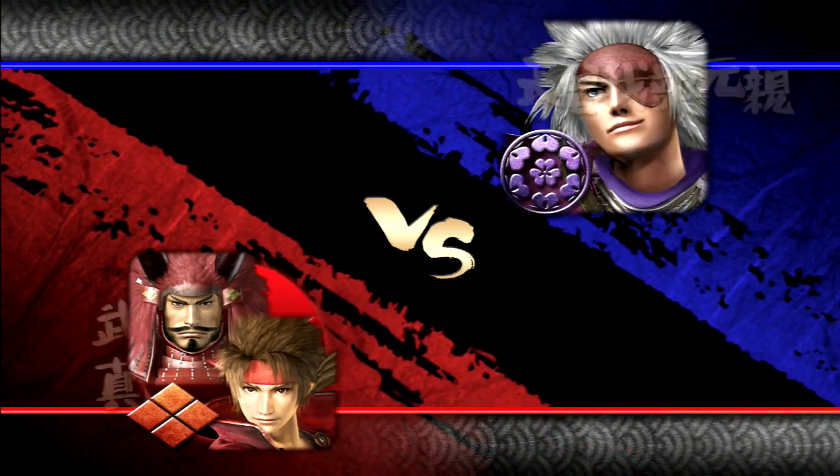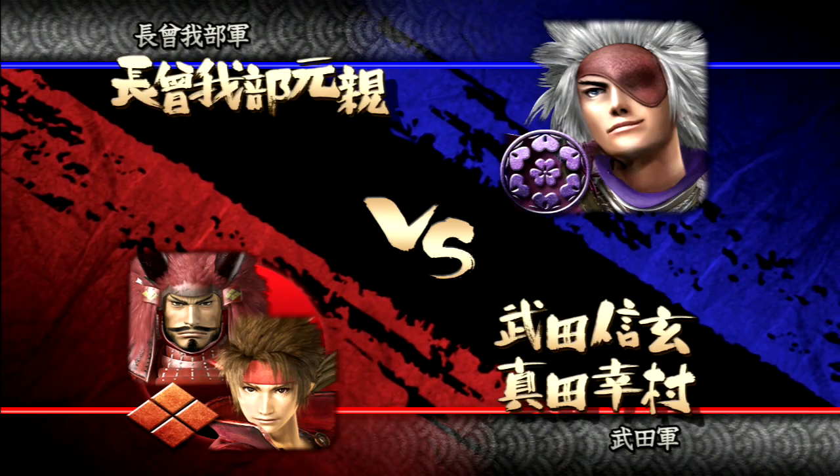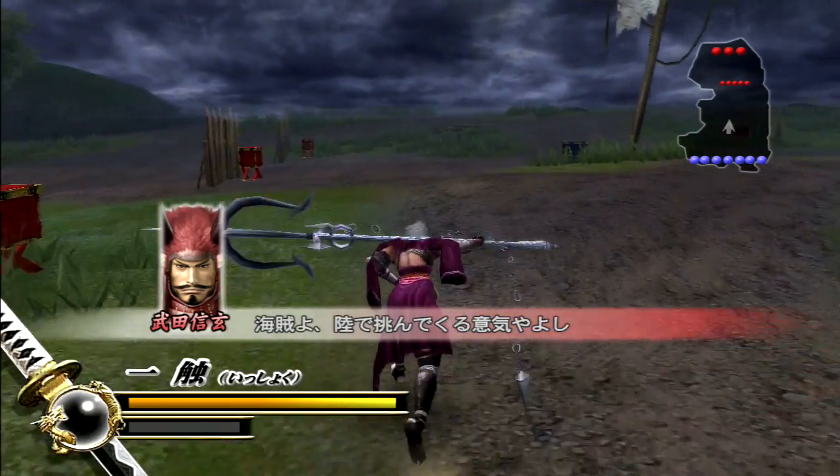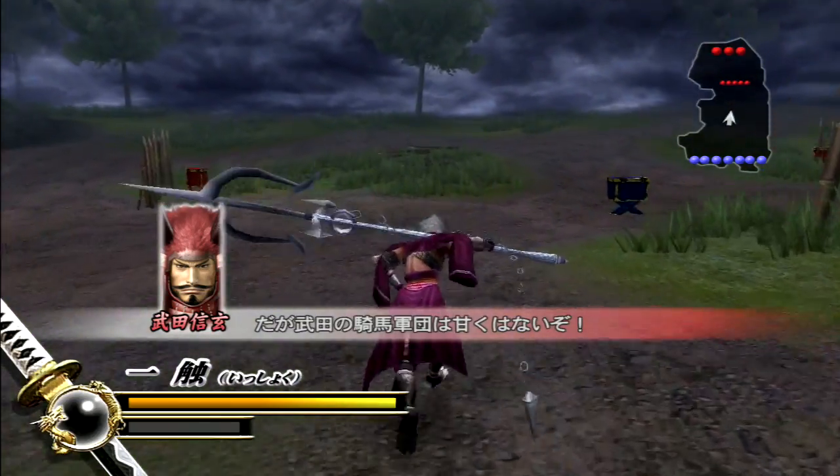What's up guys, welcome back to Let's Play Sengoku Basara 2! Motochika is almost done with his conquest, but unfortunately he has to go through some pretty tough opponents from here on out — namely, the most iconic characters in the game. Here we gotta go up against the Takeda Cavalry, and next battle we're gonna have to go up against Masamune.